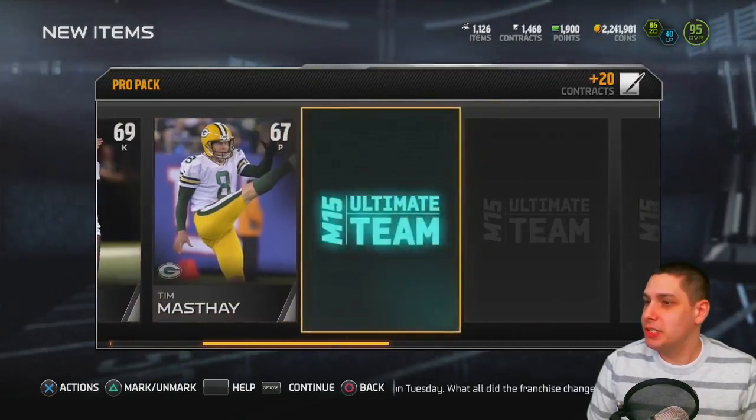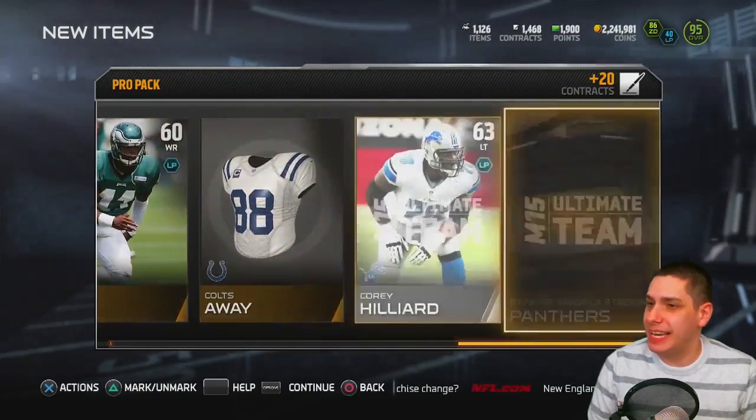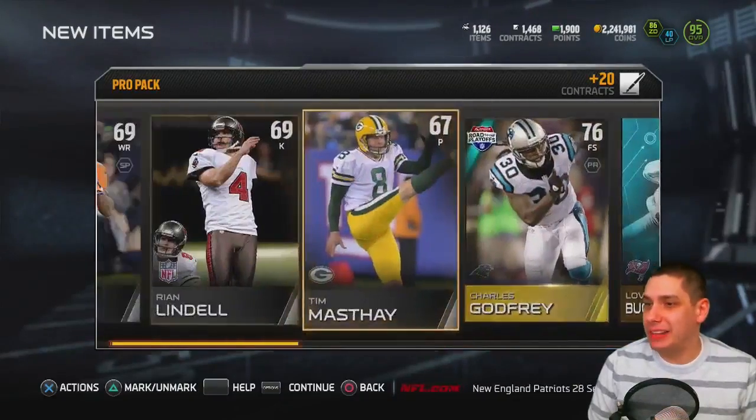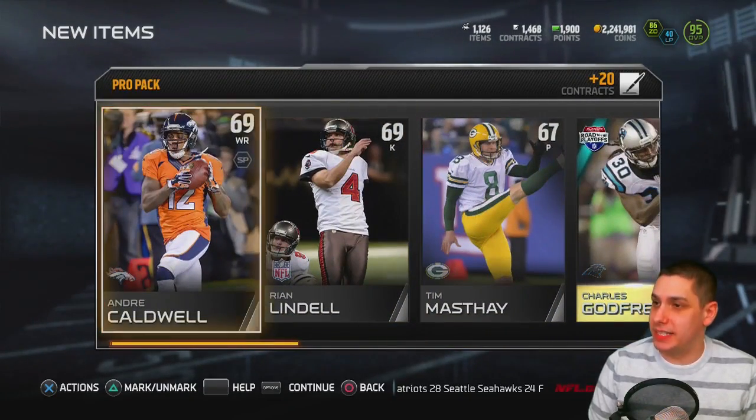We get a kicker and a punter in the same pack, and Charles Godfrey as our gold — so not anything out of these pro packs. But like I said, just wanted to get the bad luck out of the way and hopefully we're going to be able to turn that around with the final pack.